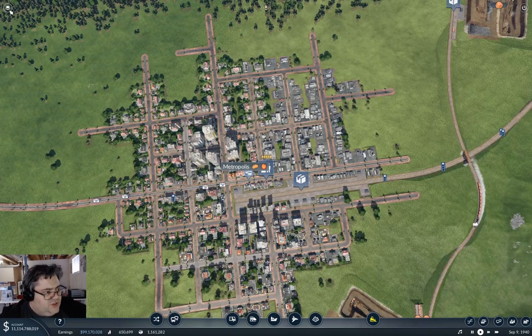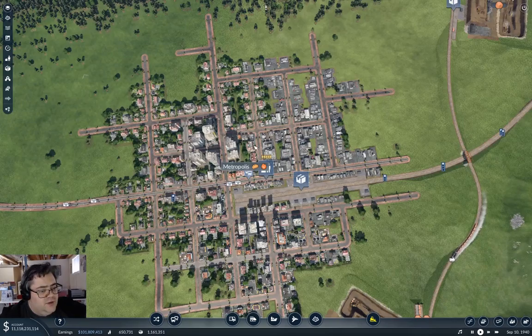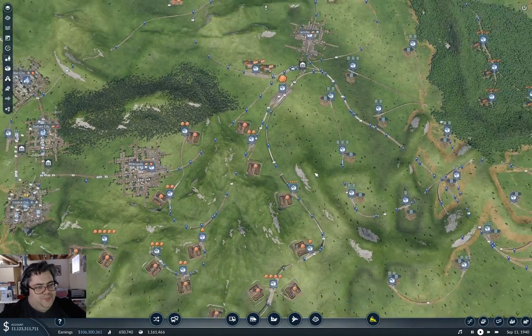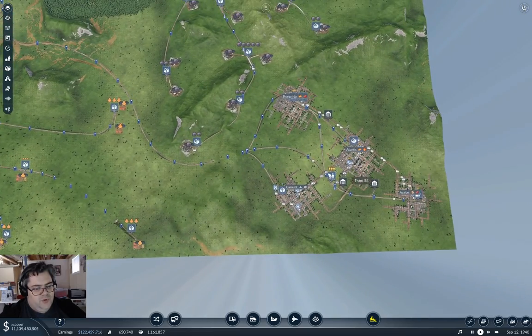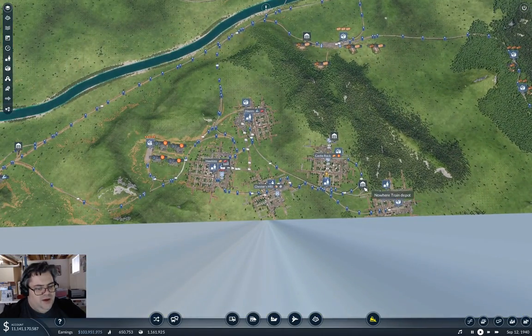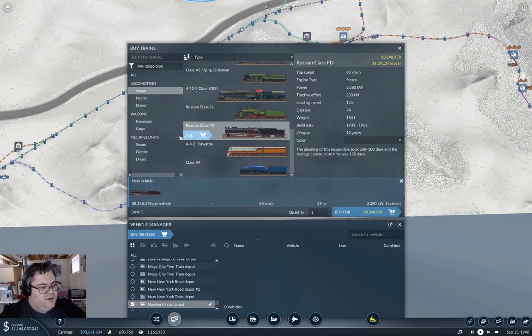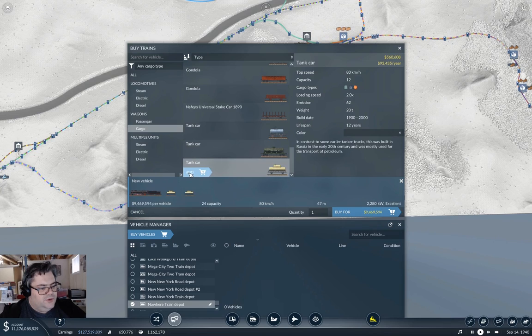Let's kick on the overlay — yeah, we're definitely going to be delivering fuel here. I'm going to start out right away with a train and see how that works out. We're going to launch it from over here like we have been, because we know it gets to the fuel place. We'll go with the FD again, and fuel is going to need ten wagons.